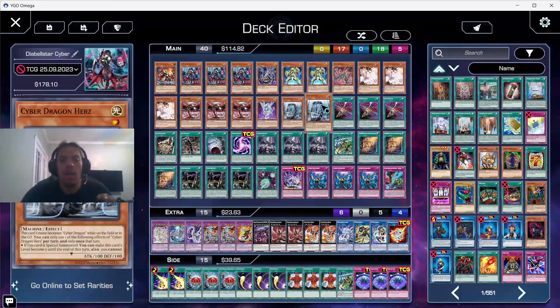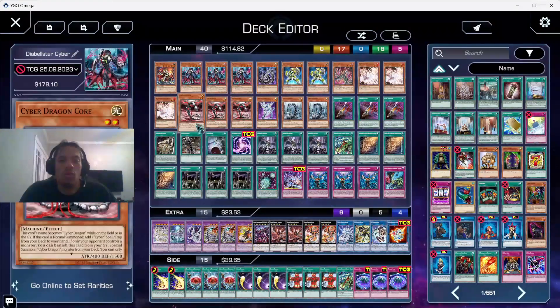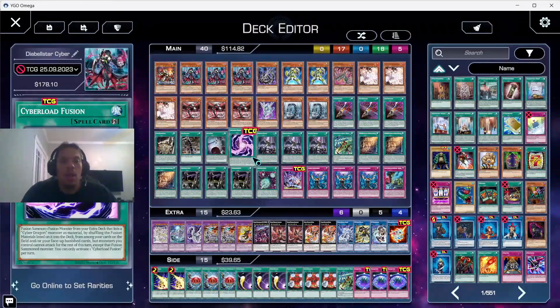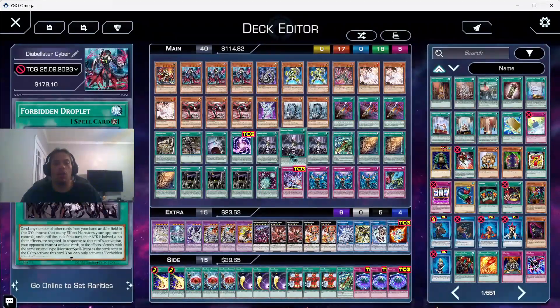Four Ash Blossom because you need to play that. Three Cores to get us into our stuff, one Naxteer for recursion, two Hertz — we're not playing Machine Dupe again for space. The Cyber Dragon core doesn't really need it; it's a win-more card and you need to be able to play without it. Three Emergency, one Repair Plant, one Rev System because we're trying some other stuff in the extra deck.